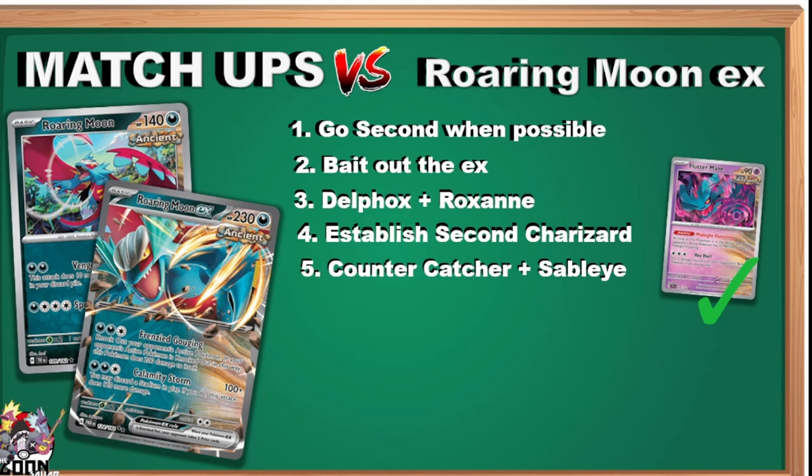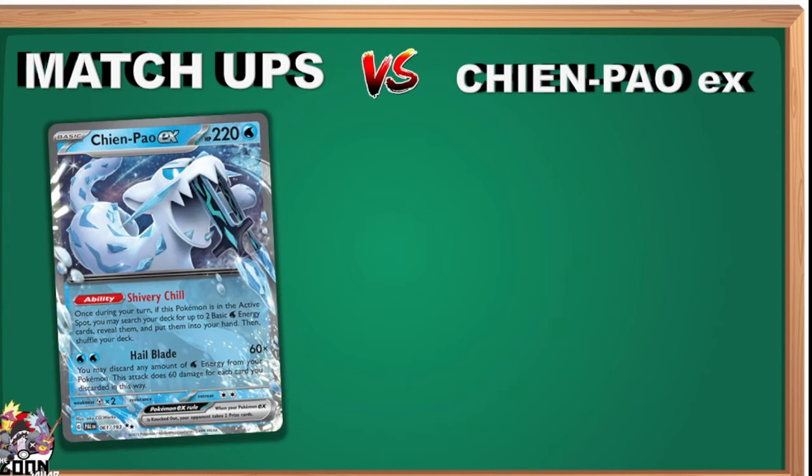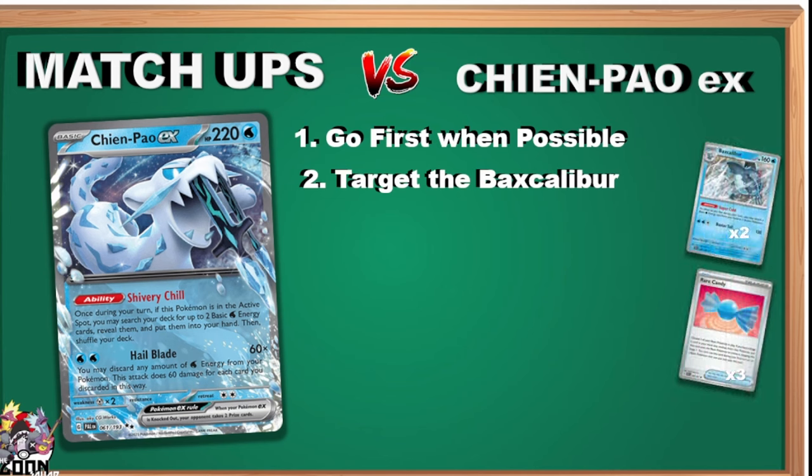For Roaring Moon, if they still have Flutter Manes on the bench use Counter Catcher or Sableye — bring one up, soften it or sprinkle bench damage for a cheesy Lost Mine play to buy a turn. Try to trade two for two with Charizard or bait out their EX Pokémon; once the EX Pokémon are off the board the game gets much easier since the baby Roaring Moon can't punch through without hitting twice. A second Roxanne in the 61st card slot would be great here. Chien-Pao — perhaps our worst matchup: they hit you for six-energy knockouts with Hands, and it's ugly.